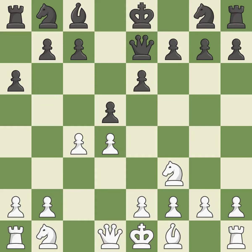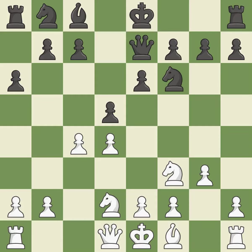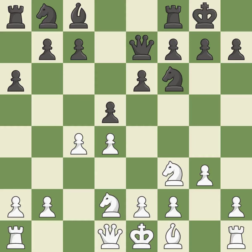Recaptures. A pawn that was being attacked and had no defenses is now protected by this. A knight moves out of its beginning square and into the action — ideal. This prepares the bishop for development. Castling gets the king to a safer square, out of the center of the board, while also developing a rook. Castling kingside tends to be safer because the king is further from the center. By positioning the bishop on a potent diagonal, this fianchettos the bishop.